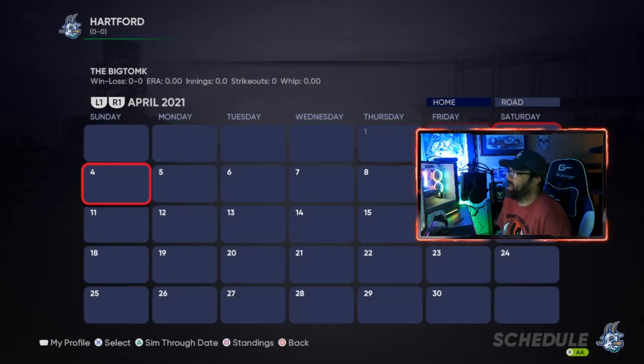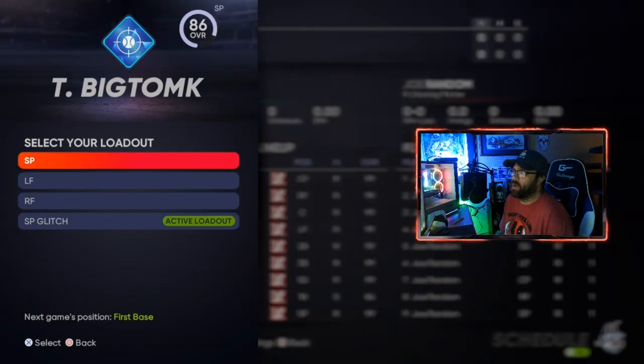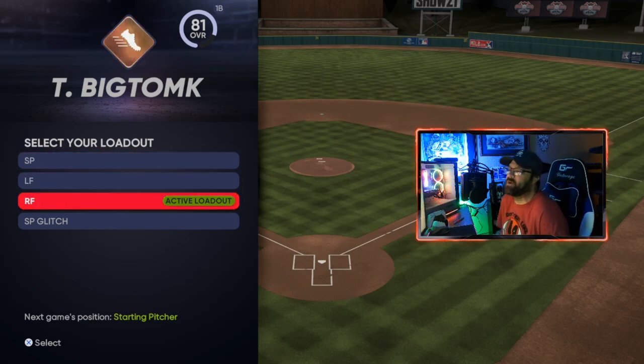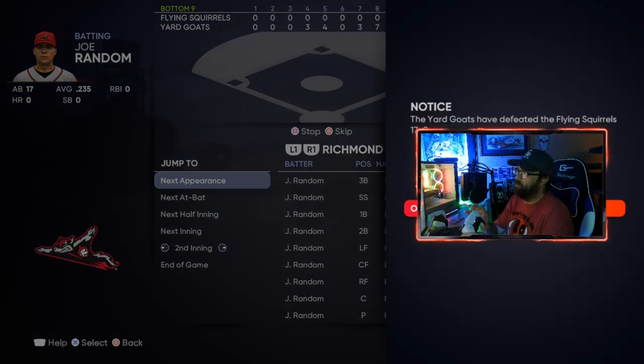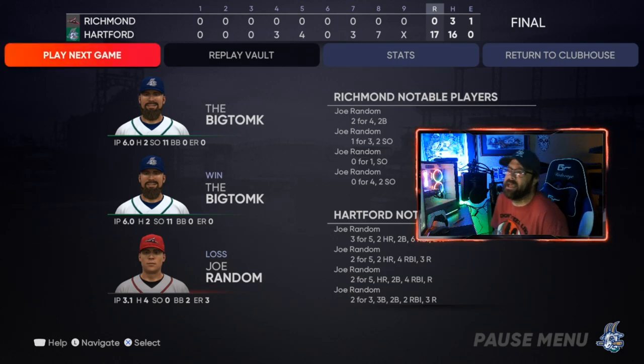We go into 'Play' and hit 'Play Next.' It's going to simulate through all the blank dates on the schedule and get us to the first game. We're going to play the game but it puts us at first base, so we'll simulate through this one to get to the pitcher. Once the game loads up, you go to 'Exit' in the upper right corner, hit 'Simulate and Exit,' then simulate quickly through it — push B on Xbox or O on PlayStation to go fast. We won 17 to nothing. The score doesn't really matter — we pitched six innings and got 11 strikeouts in that one.